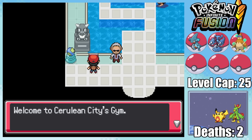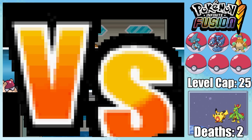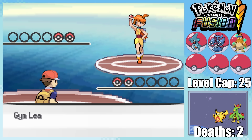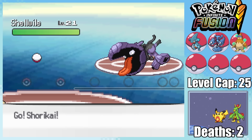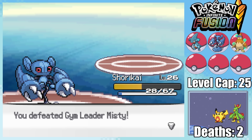Moving on to take on our second gym challenge, I find out it's a gym full of fairy types. After such a devastating rival fight, this is great news, since I've got myself a Metallic Monkey. It doesn't take long before I've metal-clawed my way through both of Misty's Pokemon. This monkey is nuts.